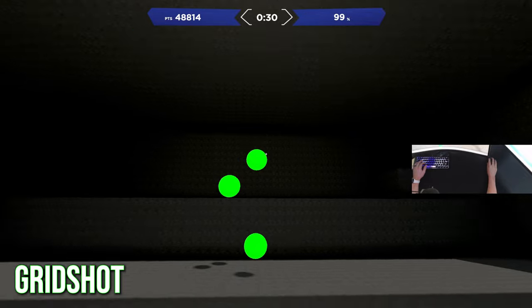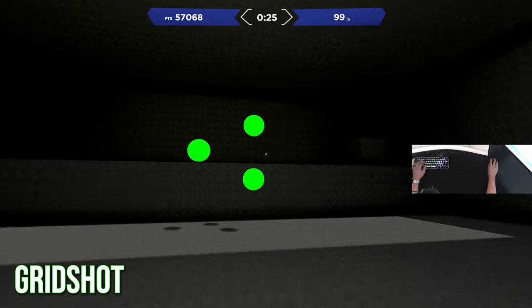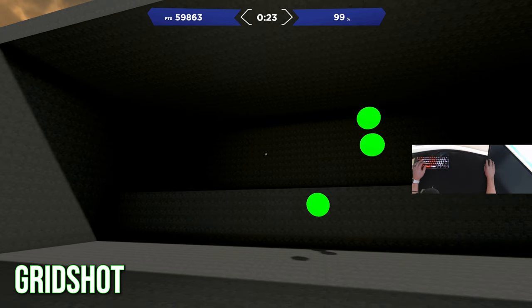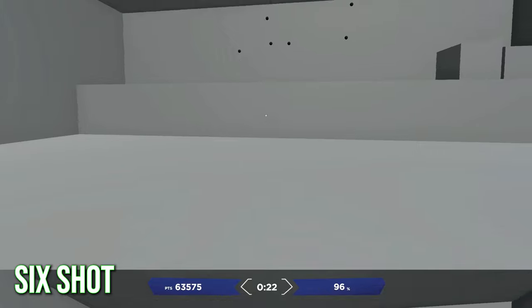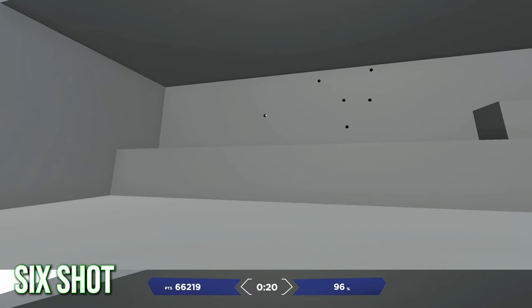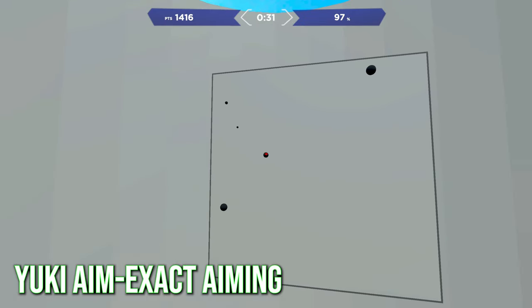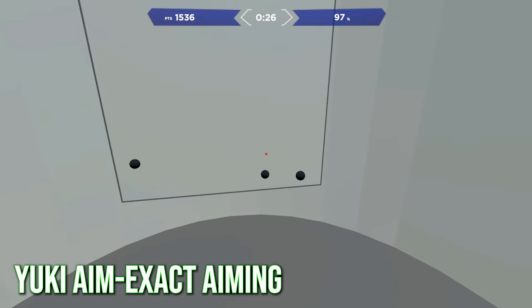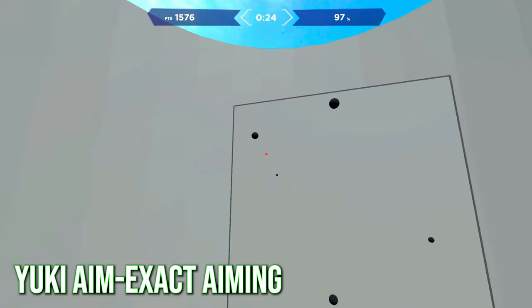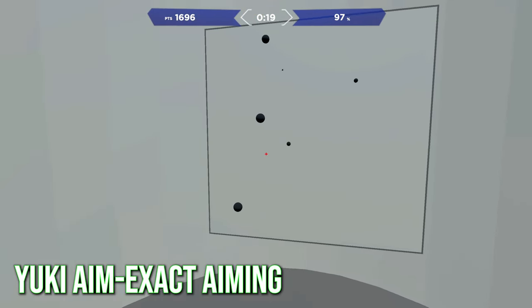Grid shot itself really isn't even that great for improving static clicking. It only focuses on smaller flicks with relatively large targets, which takes out the need for precision and instead promotes speed, discouraging accuracy. If you train for speed over accuracy, you might hit a really cool flick shot 1 out of 10 times but miss and die the other 9. Instead, train scenarios with much smaller targets to develop the fine motor skills of lining up precise headshots or long snipes, improving your accuracy and resulting in more consistent in-game performance.